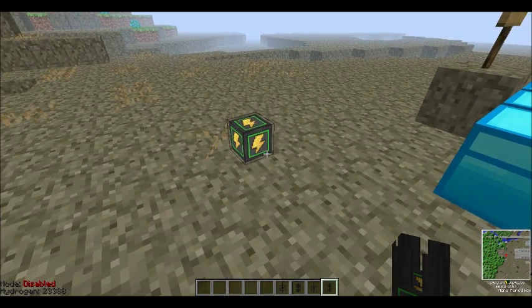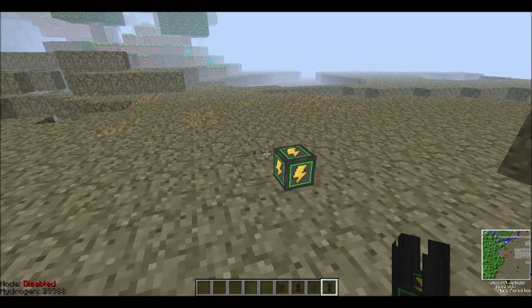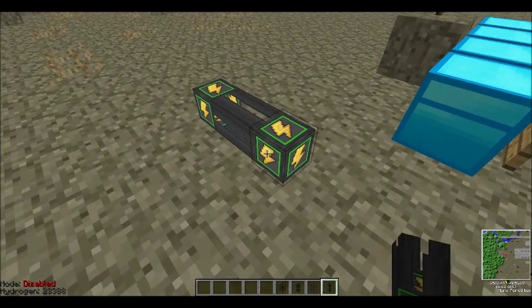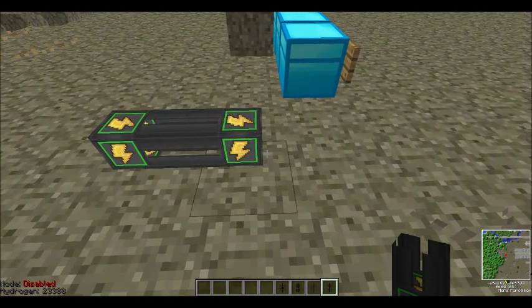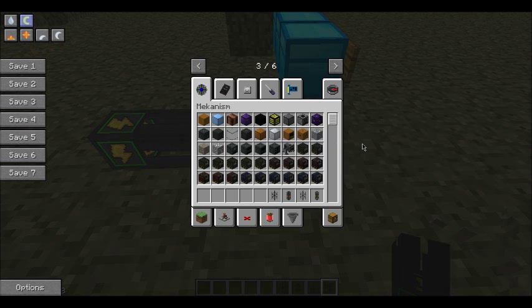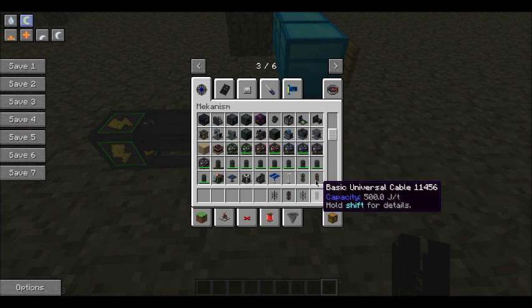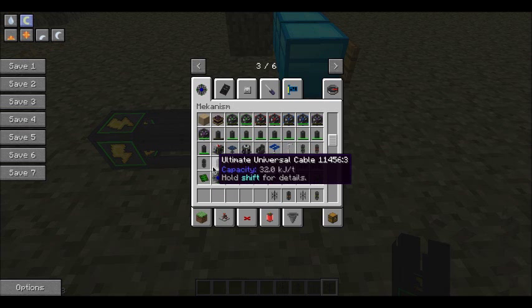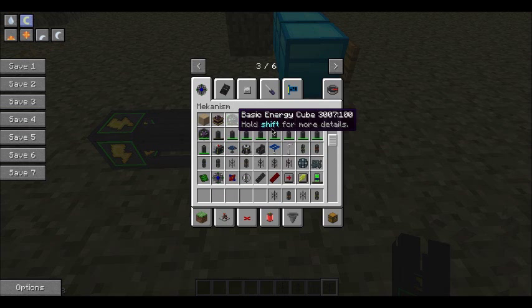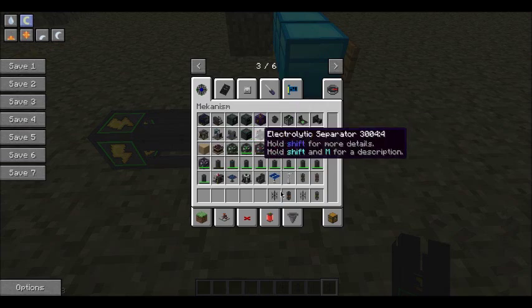This is a very important thing, and one of the things that makes Mekanism great. This transports electricity, or plasma, one of the forms of matter. This can store some energy as well. This has four tiers: Basic (green), red which is Advanced, blue which is Elite, and purple which is Ultimate. This corresponds with energy cubes and factories, which we'll go over later.